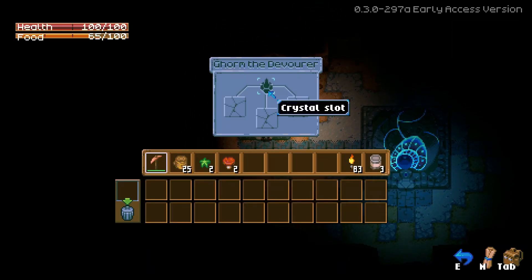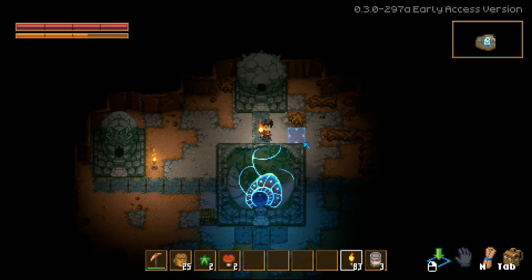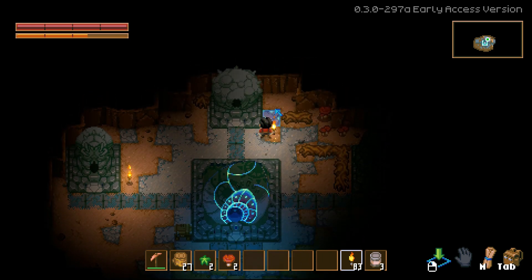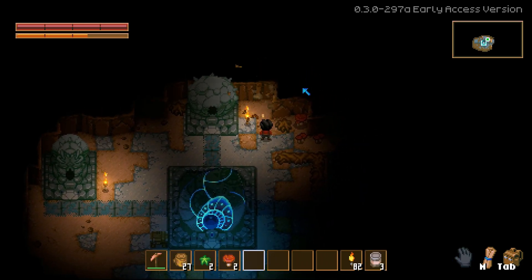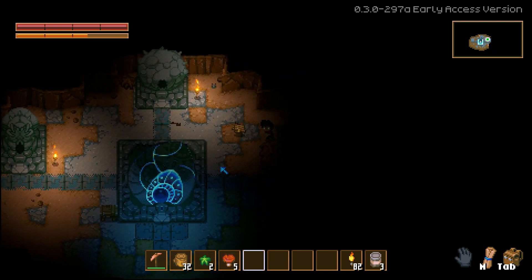What is this? This is Gorm the Devourer. There's a crystal slot and some bricks — I don't know what that does. Something for us to figure out together. We also have Glurch the Adominus Mass over here. Maybe we have to fight bosses and put stuff around there to unlock some secrets? This is more stuff for us to figure out together.